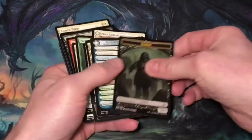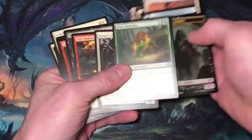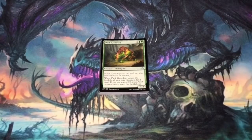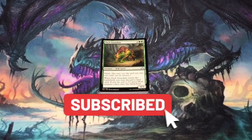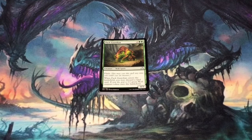My favorite card or best card out of the pack — I really like lands, but Pack Guardian was a really fun card to play in limited. You can flash it in as a surprise defender. Being able to discard a card and fuel delirium also made Pack Guardian a pretty strong card. Anyway, I hope you enjoyed the video. If you did, please subscribe and share. Take some time to tell me in the comment section what was your favorite card or the best card out of the pack. Until next time, when I'm back to crack another Magic the Gathering booster pack.